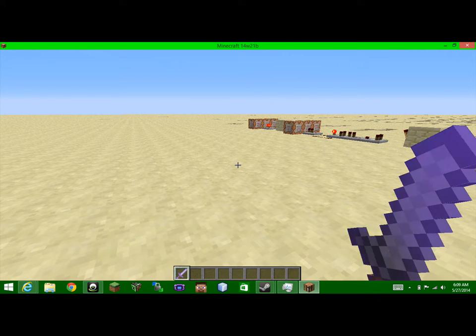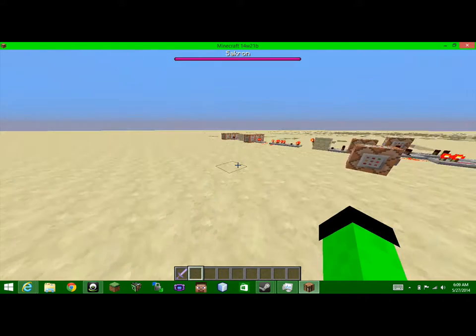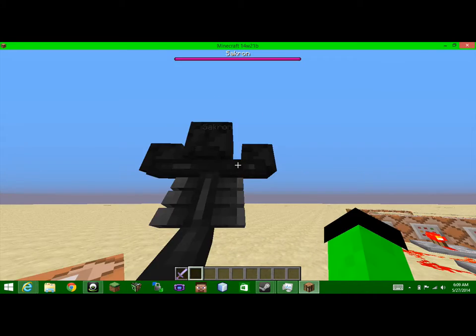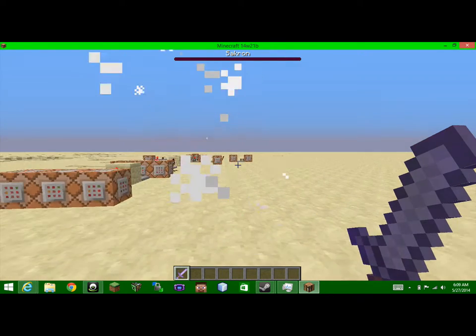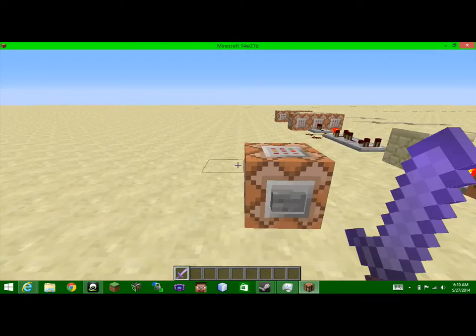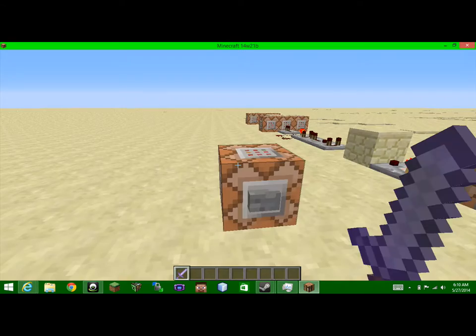So if I switch out of the sword, you will notice that I get a buffer, and this guy spawns — Sakron. Sakron spawns right behind me, from Hyperhero. Sakron spawns right behind my back, and once I go into the sword, he dies and those buffers go away. So I have a command set up here that gives me a stone sword with an Unbreaking enchantment level 100, and a lore called Fear Your Dreams. It's called Nightmare Sword.